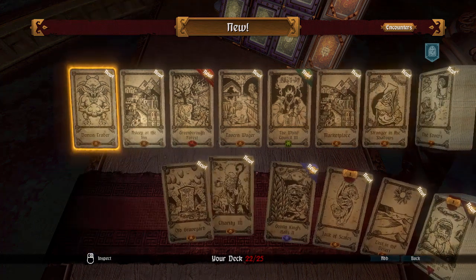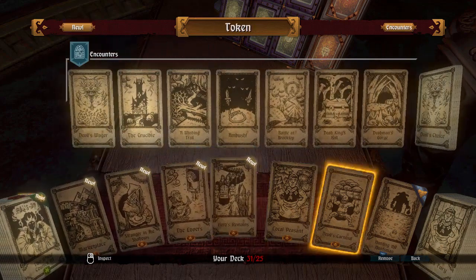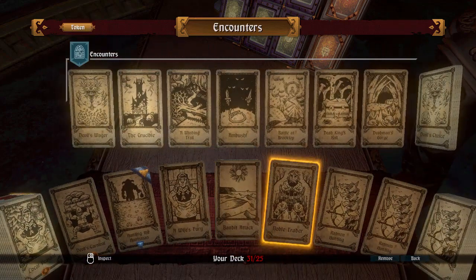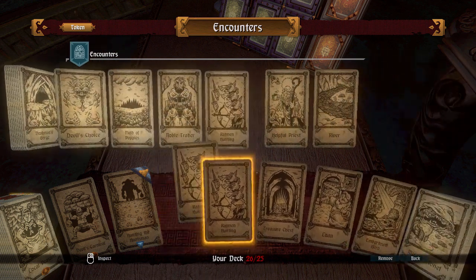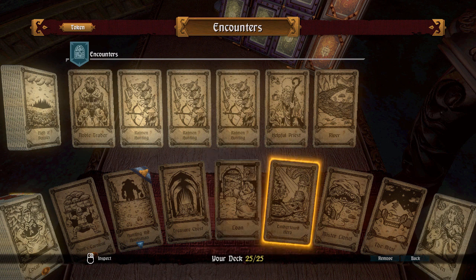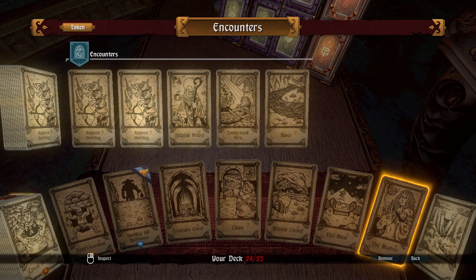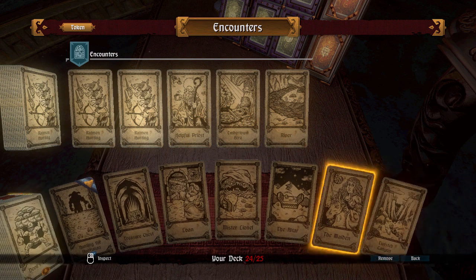Anyway, adding all the things that have things on them. Oh my god, we have a lot of things on our things right now. Holy crap. We can take out the ones that we've seen before. Oh, take out the ratman hunting, please. Just please. The loam was decent. Embertown hero might be a pain in the ass. The altar - did give us some blessings, I believe? So that wasn't too bad.